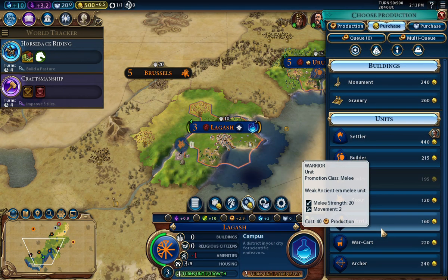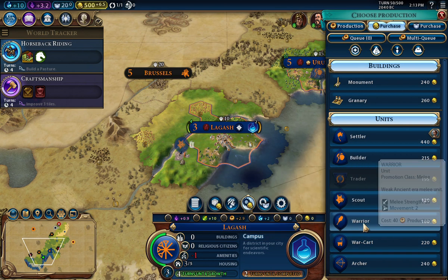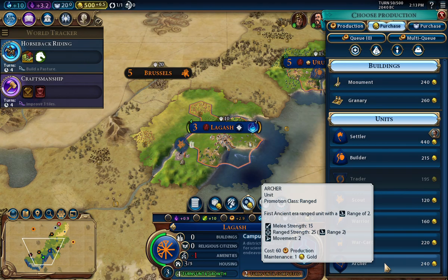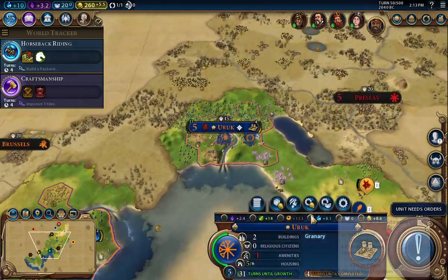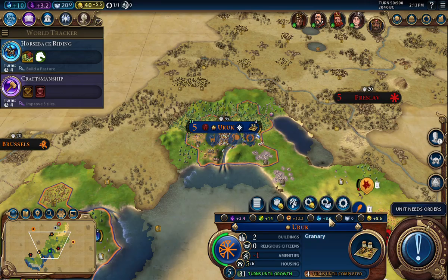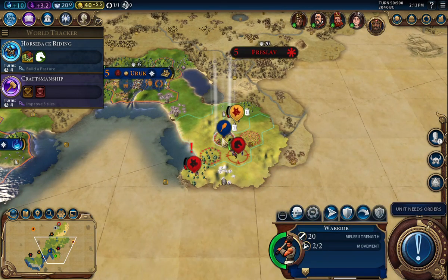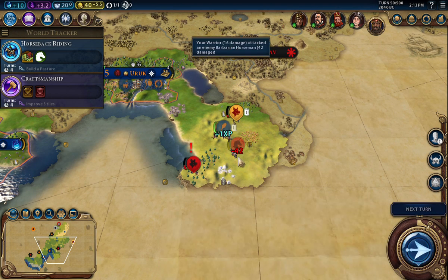I'm not going to purchase a settler. Let's do an archer here, and come up to the city here and do one of these war carts. My warrior here — that is a scout from another place. So let's take care of this barbarian here. Very good — my warrior is more than up to the task. Next turn.